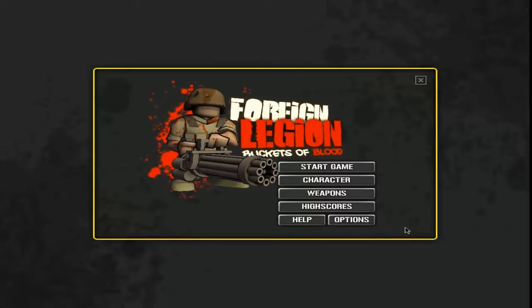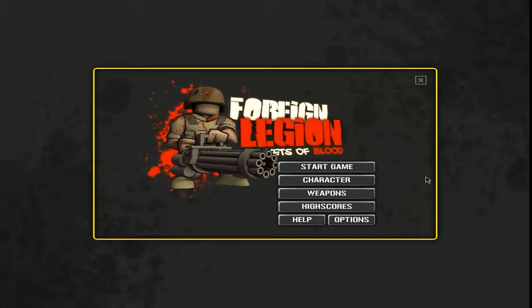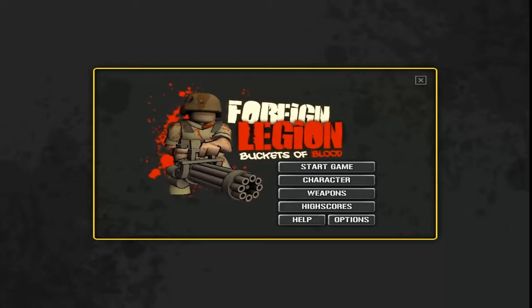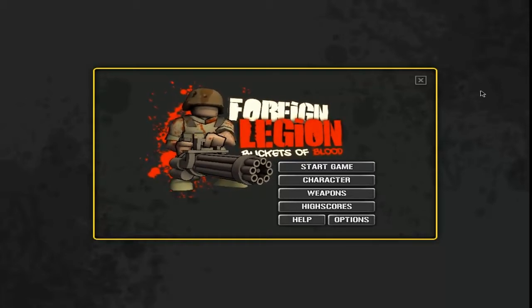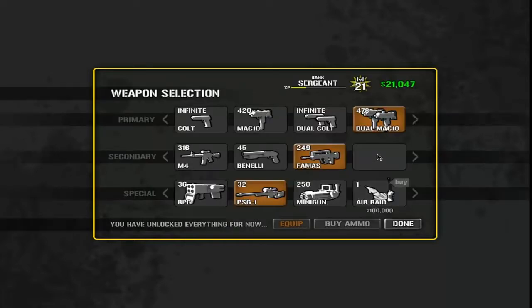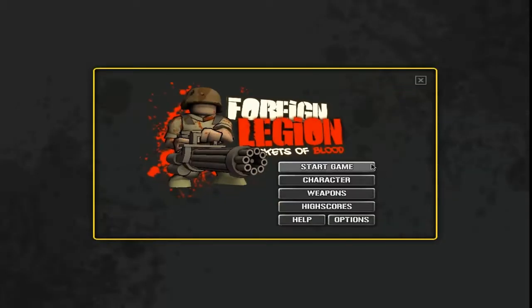Hey guys, Infuzar here and I have a new let's play for you today. We've got Foreign Legions: Buckets of Blood — an indie game I got a while ago but totally forgot I had. Let's get to it. For weapons, minigun sounds fun, but I'm going with dual Mag 10s and a Benelli shotgun. Let me buy some ammo for that. I've played through this game multiple times.